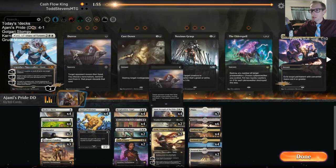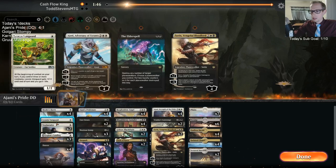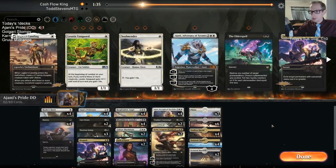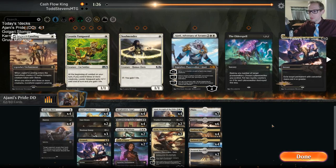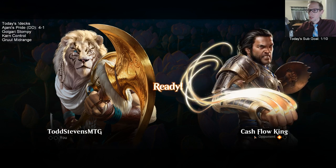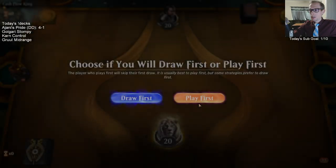Let's bring in the sideboard. Two Desparks. Let's go three Desparks, three Duresses. I could definitely see Gideon being better than Othakaya — it's between those cards. I could have gone the coward's way and kept one of each.